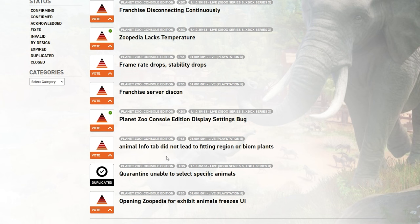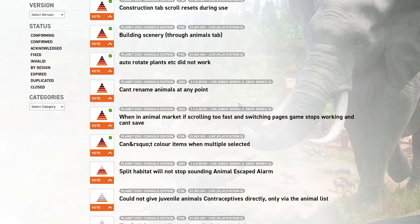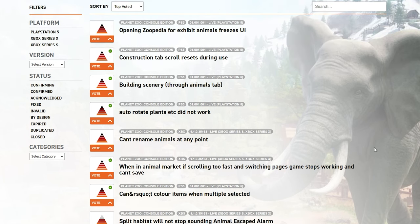Please never assume issues are already known by Frontier — report them on the issue tracker so they can fix them. The more votes an issue has, the more priority it will get. There are display bugs, the Zoopedia freezing, rotating plants not working, construction tab reset issues, and can't rename animals — hopefully most aren't super game-breaking apart from the frame rate issues.